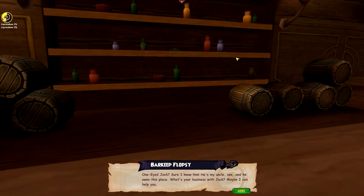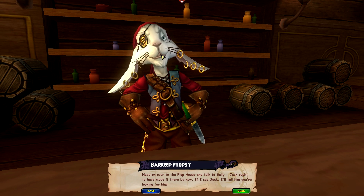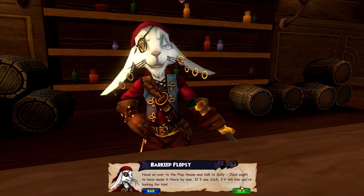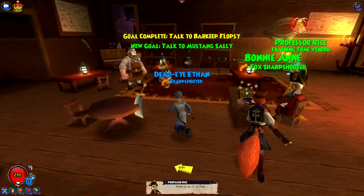One-Eyed Jack? Sure, I know it's me - on ghost. What's your business with Jack? Maybe I can help you. Ratbeard? I know nothing about that. You just missed Jack - he's gone to collect rents on the other establishments he owns here. Head on over to the flop house and talk to Sally - Jack ought to have made it there by now. Mustang Sally, yeah.